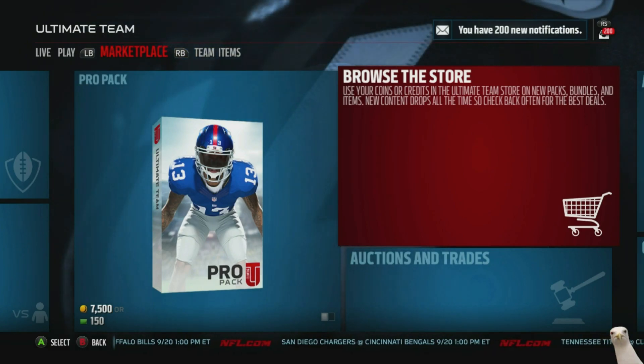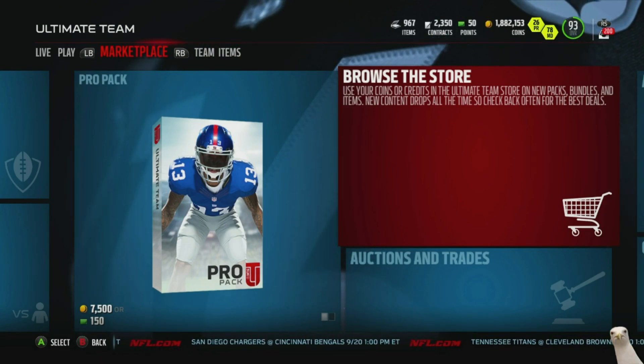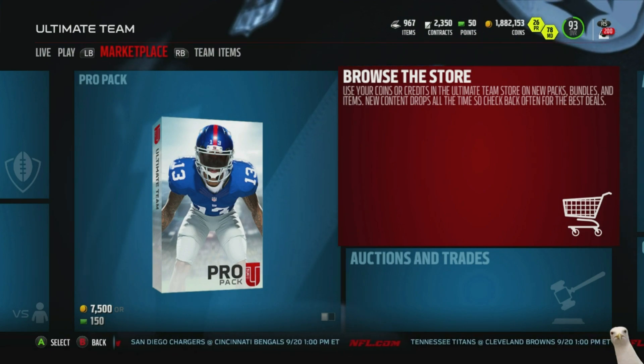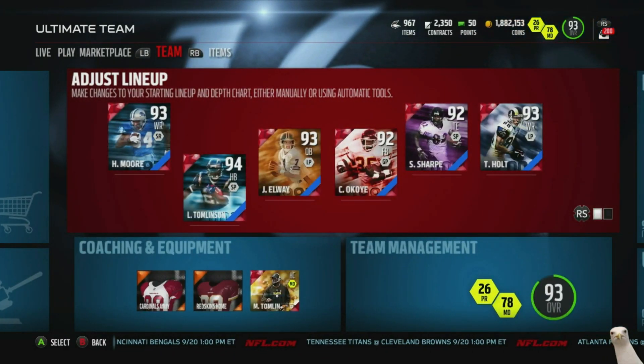What's up ladies and gentlemen, it's your boy Jess. Today, just giving you guys a heads up that for 7,500 coins you can go ahead and get a trial run of one of the newer legends that will be coming out — it's gonna be this week I'm not sure — but nonetheless he is available in the store. As you guys can see from the title, it is Joey Porter.